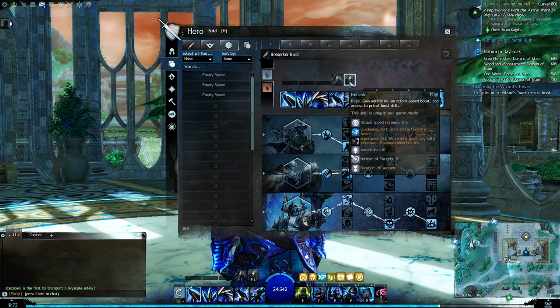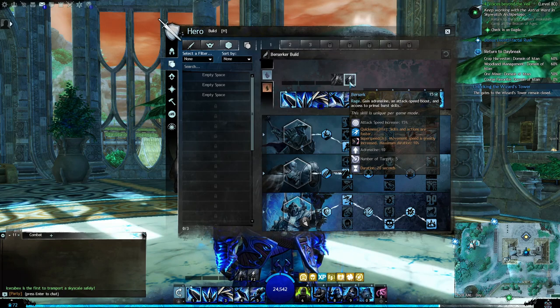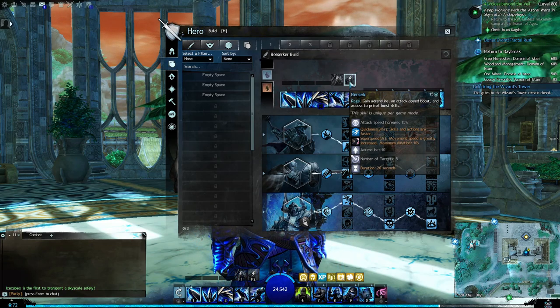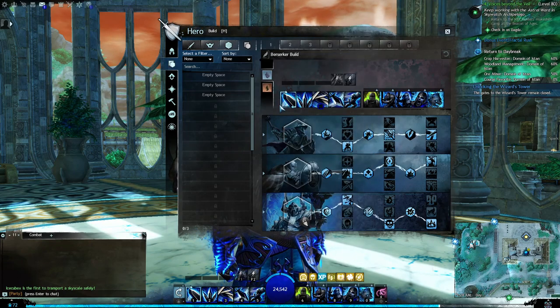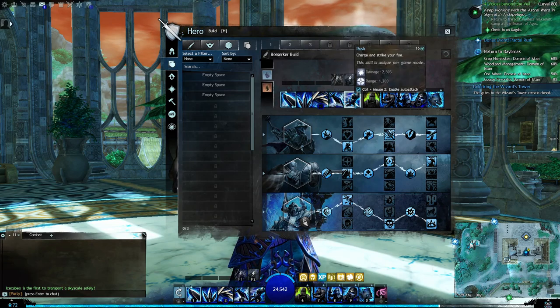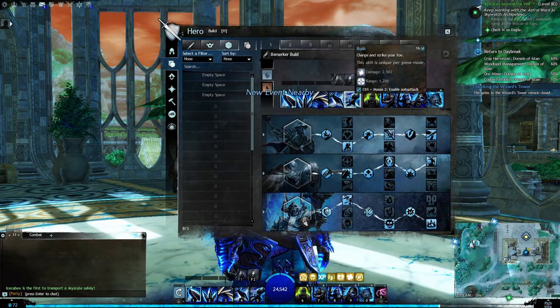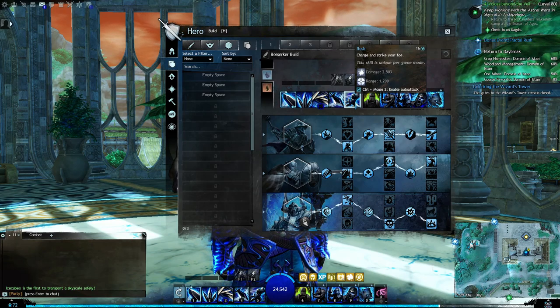The Berserker skill changes to basically faster movement, allowing me to gain faster movement for a certain amount of time. I don't use that unless I'm about ready to kill and need to move on faster. I do have the greatsword, so I've got skills like Rush — I use that if I need to get to an enemy quickly, charging straight towards them.